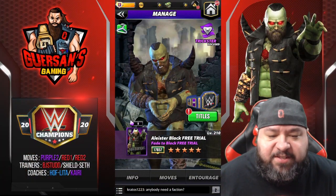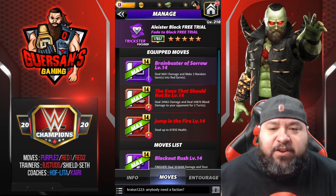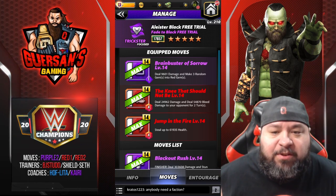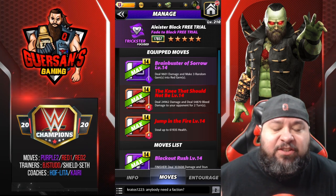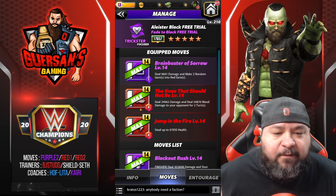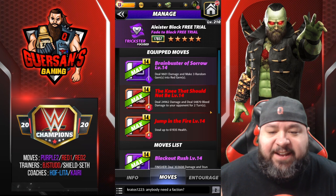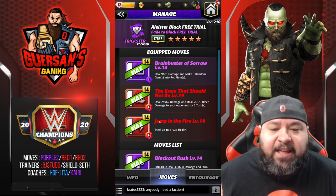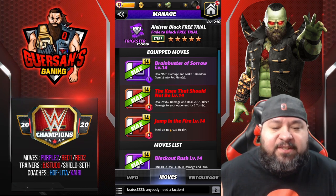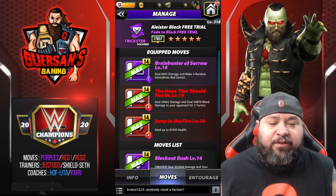Next moveset is completely different — this one uses Brain Buster of Sorrow, a 1 MP purple move that deals 9.6k damage and makes three random gems into red gems, so you can do this every single turn. The Knee That Should Not Be is a 4 MP red move dealing 25k damage and 54.8k bleed damage for two turns. Jump in the Fire is a 4 MP red turn-red move dealing up to 62k. Basically you might be able to do all three moves every turn if you're lucky.